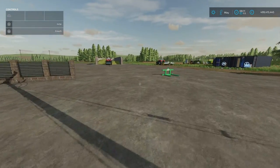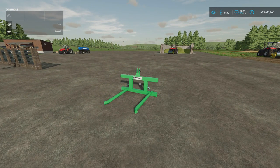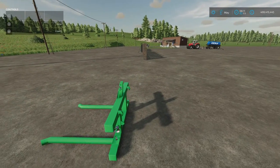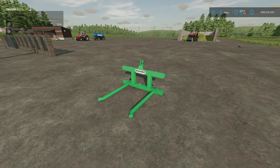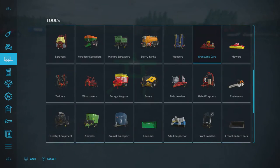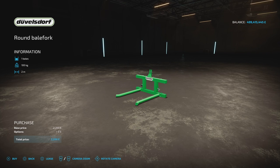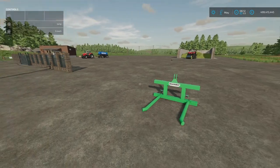Moving on to today's mods. This is the Duvilsdorf Round Bail Fork by Rick Black Labelle TWD Modding. 0.69 megabytes download, two slots on console. It's a round bail fork that attaches to a three-point link. It will raise, lower, tilt forward, tilt backwards, and is designed for picking up round bales. You'll find it under Bail Loaders — 2,200, no options available. That's the Duvilsdorf Round Bail Fork.